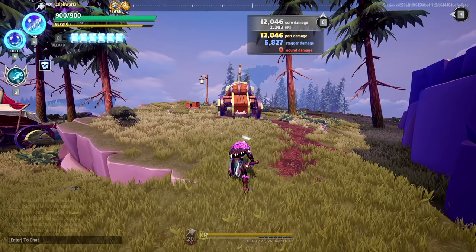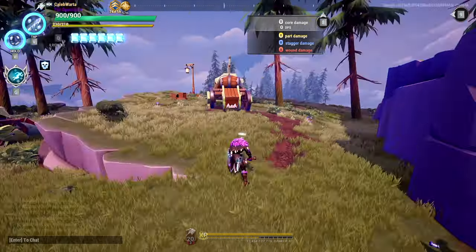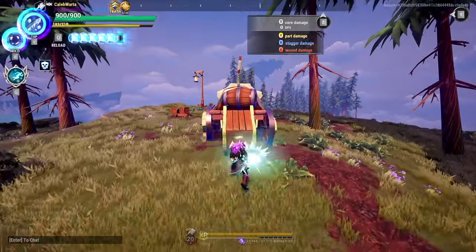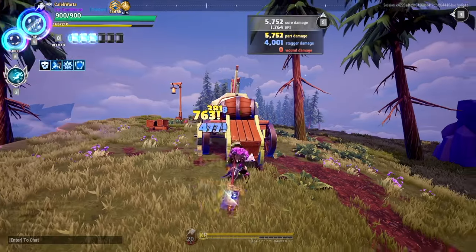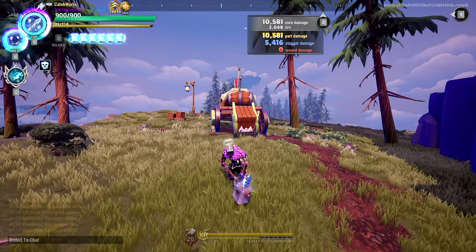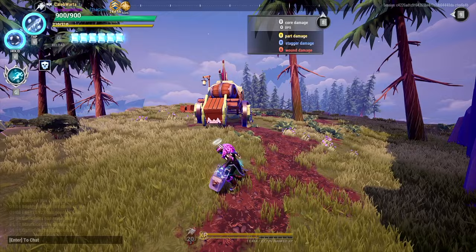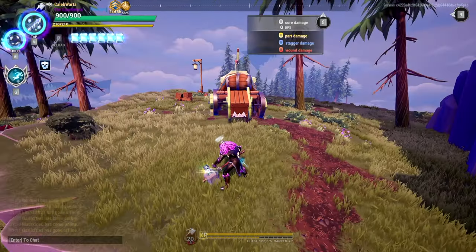Another good hammer interrupting technique is rolling into a light attack, which causes a lunging swing and starts your combo — this can also interrupt the behemoth. You just roll into your light attack and that can start your combo really quickly and get you right into the fight. You might not want to lead into the combo if you're using this for an interrupt, depending on how the behemoth is going to stagger — so keep that in mind.